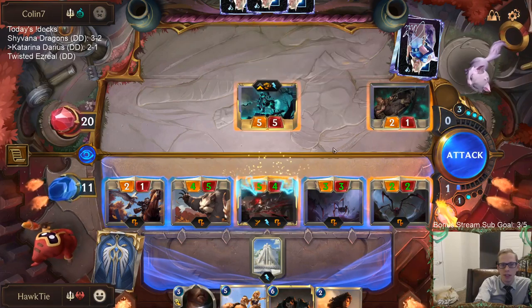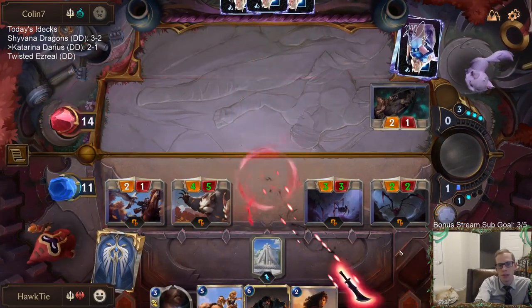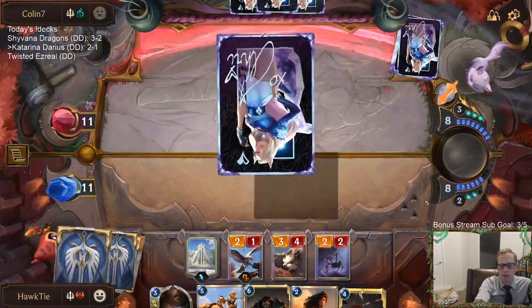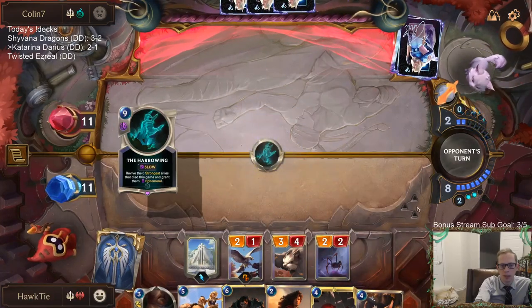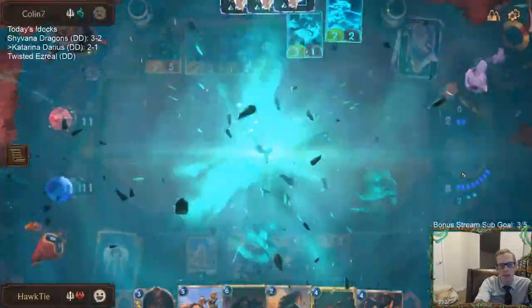They've got to have something here, right? They didn't have anything last turn, so what would they have now? At least my mistake was not nearly as big as their mistake. Their plan was Harrowing — okay, maybe that makes sense, so maybe theirs wasn't actually a mistake.